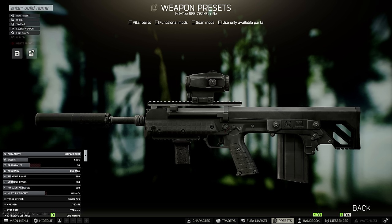So in total, if you get the RF-B at a good price for the barter of around 30,000 or less, with 40,000 for the suppressor and about 20,000 for the scope, you're looking at just under or almost exactly 100,000 rubles for a total cost on this build, though it could be slightly higher if you get unlucky with the flea market.